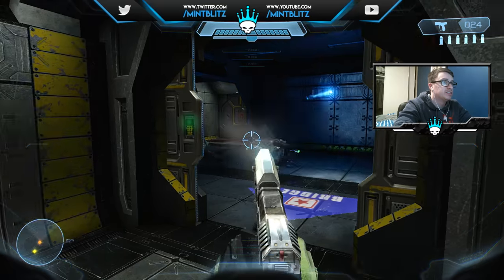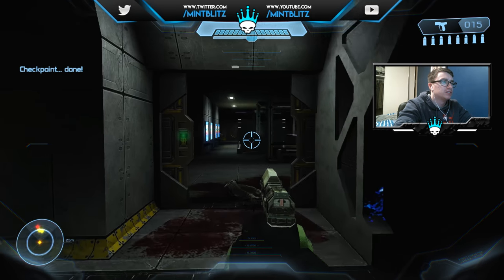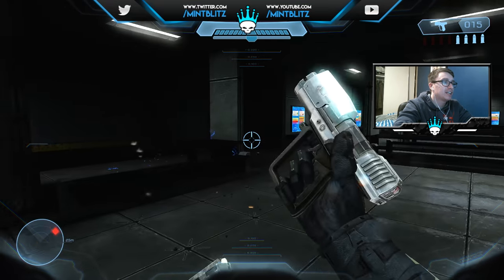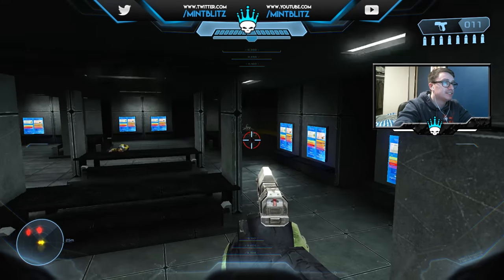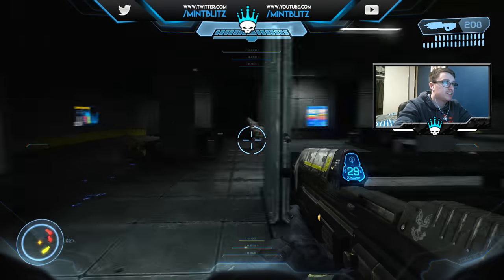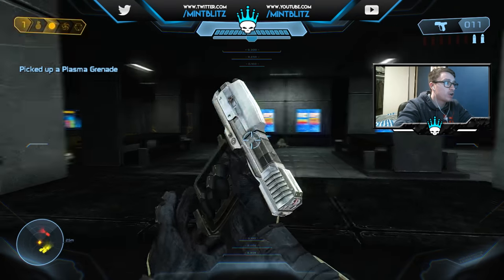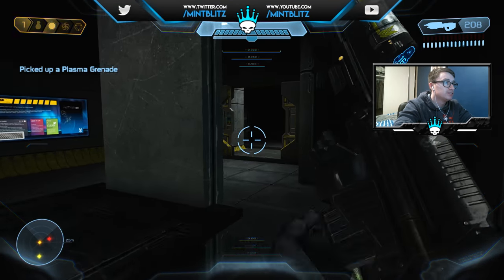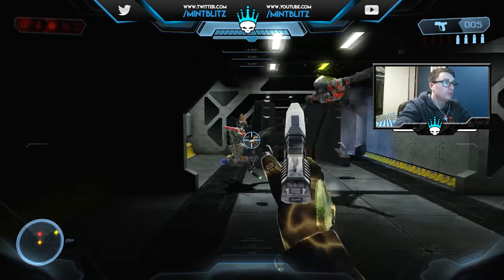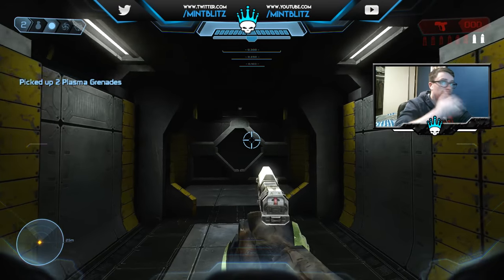The first thing I notice is the Magnum shoots a hell of a lot faster - whoa, that is much faster compared to the original Halo CE. I accidentally shot a marine there. I have to thank Masters for getting me into playing this - anything new that's Halo related, I'm going to be all over it because I love Halo. The grenade animation looks pretty good. Halo CE's frag grenades are good but the plasma grenades are just garbage, so that looks pretty good.